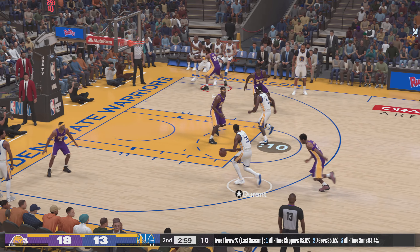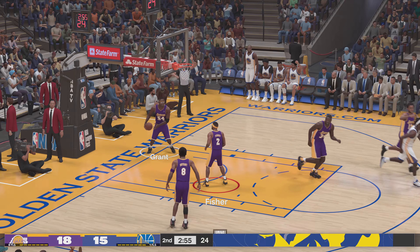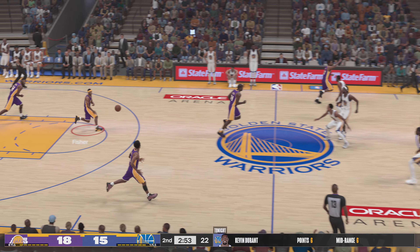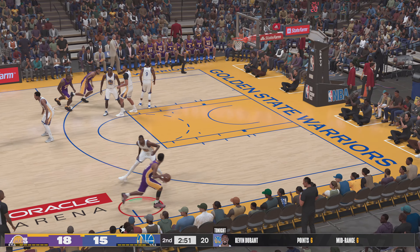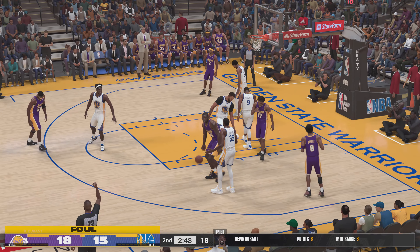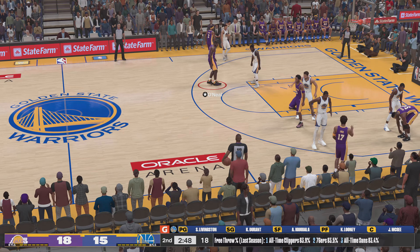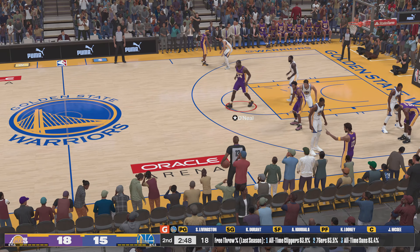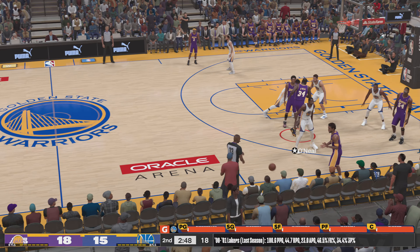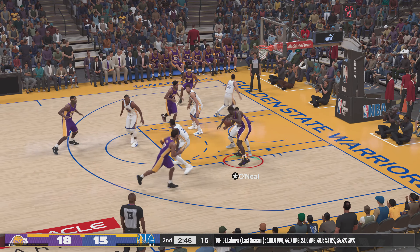KD against Kobe — fires at the elbow and it's good, two points. Durant's got his third basket of the night, that's a high percentage look when the defense doesn't fight over the screen. Some changes for Golden State: Raymond Green is checked in for McGee, Klay Thompson comes in for Looney, and Stephen Curry subbed in for Shawn Livingston.